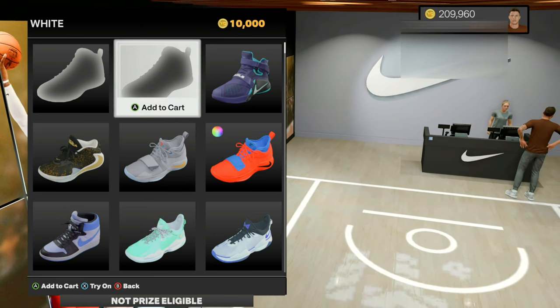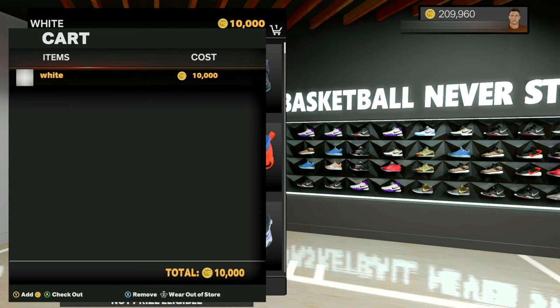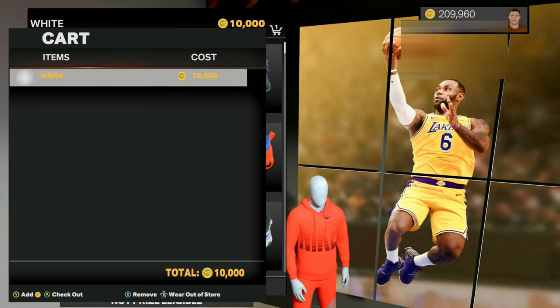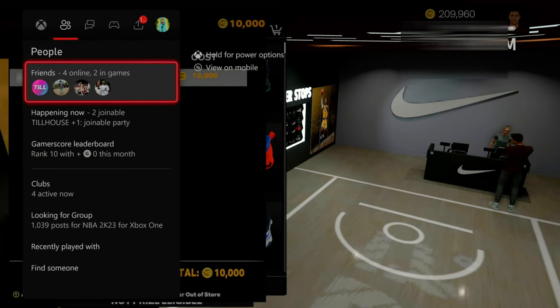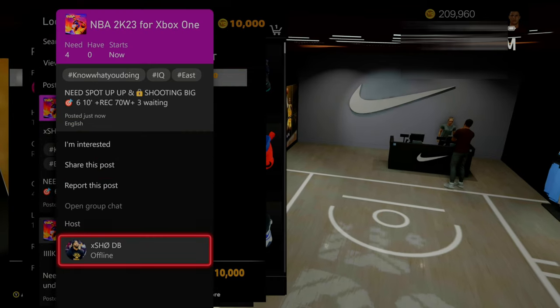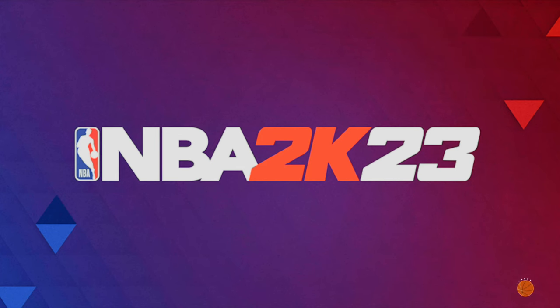You can see my current VC amount — we're not going to spend any VC. Go ahead and put the shoe you made into your cart, and make sure that you right-click on that shoe so it's highlighted. This means you are wearing it out of the store. As soon as you do that, go ahead and join somebody that's in the neighborhood. I'm going to go to the looking for a group tab and join somebody — I'll hit join game and it will load me into that neighborhood.